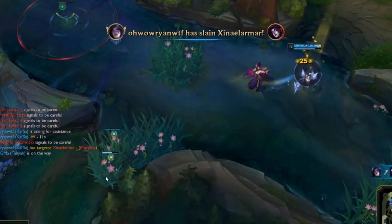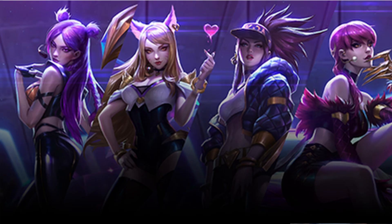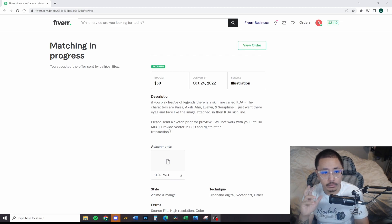The brief I gave was really simple. I wanted five faces from the KDA skin line in League of Legends. The characters are Kaiza, Akali, Ari, Evelyn, and Seraphine. I wanted their close-up faces in their KDA skins. Super easy, super simple. I'll pop open the skin line in the top right for reference.